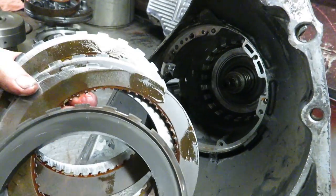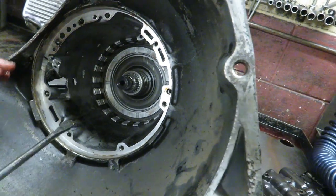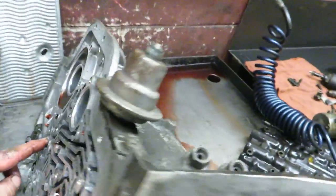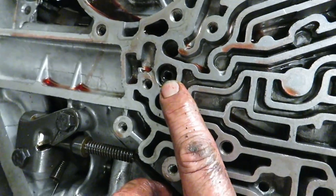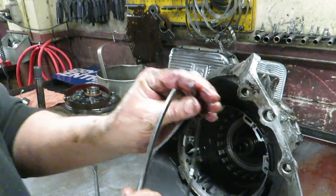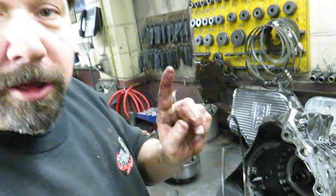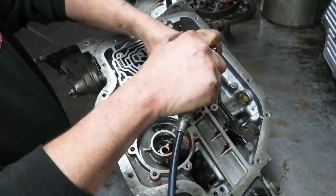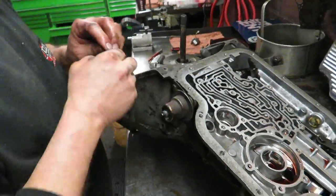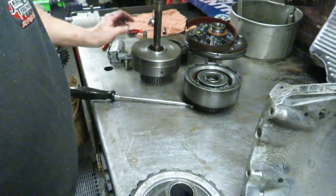This is an aftermarket snap ring in these intermediate clutches, because when you use the stock one, sometimes these little prongs inside the case will break off — so this is stronger. There's usually three frictions in there. Now this is the center support, and the intermediate drum rides on it. There's a snap ring that holds that in plus a bolt that secures it in the case — you need a 12-point socket for that. This is an actual beveled snap ring, and it has a really tight fit to keep that center support secure.